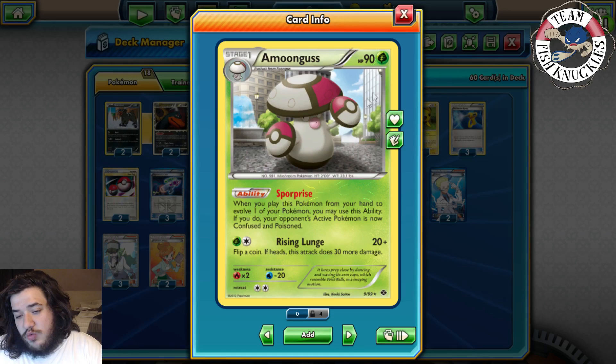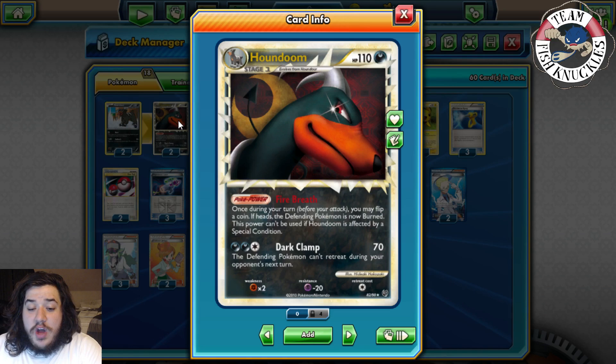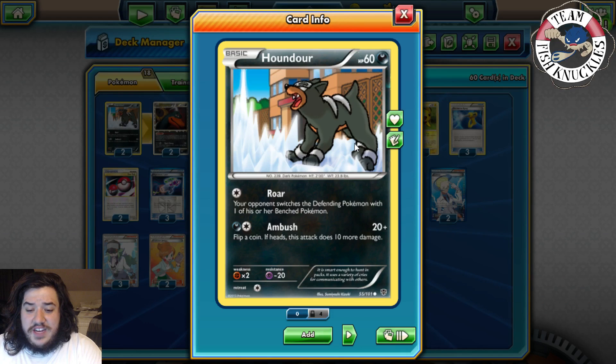We also have Houndoom Prime with Fire Breath: once per turn, before you attack, you may flip a coin. If heads, the defending Pokemon is now burned. This is a Poke Power, not an ability, so it gets around Garbodor, which is very nice. Houndoom also has Roar, which forces your opponent to switch their defending Pokemon with a benched one.